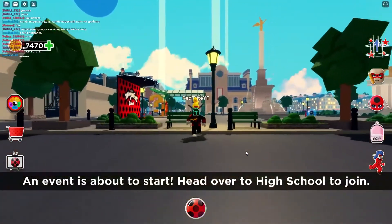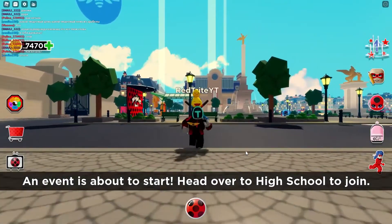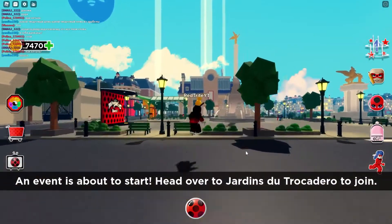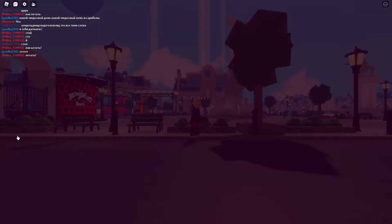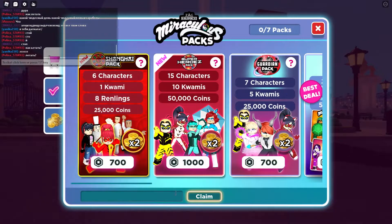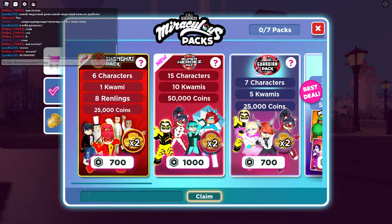There are just a few things you have to do if you want to be a part of them. After you are a part of them, you can literally win tons of Robux. So in order to find the codes in this game, you have to go to the shop, and when you get to the shop, the codes will be here.